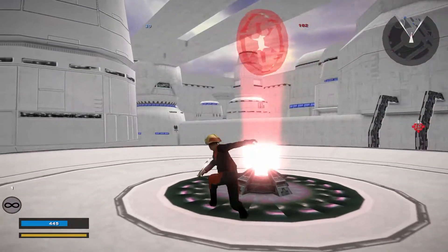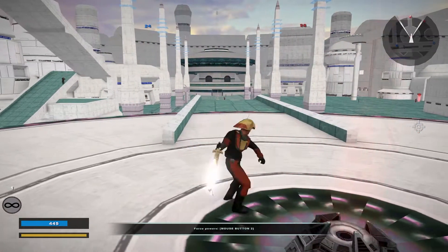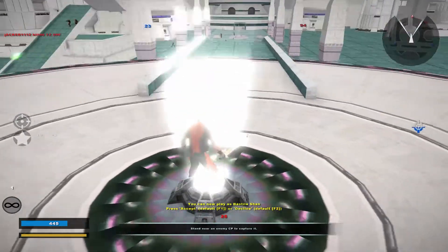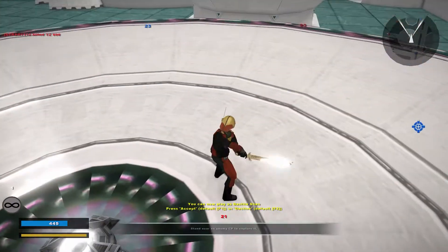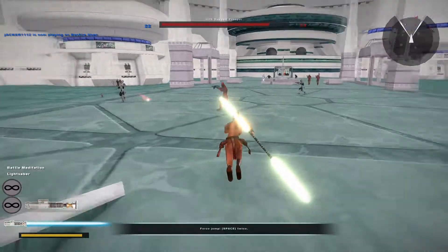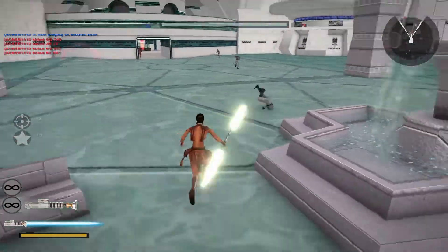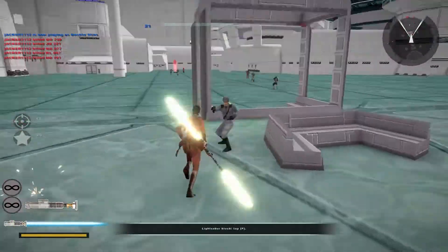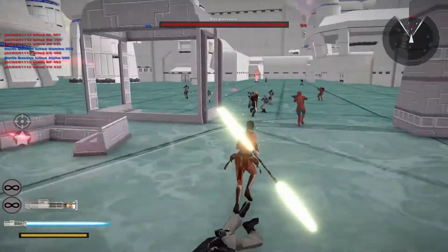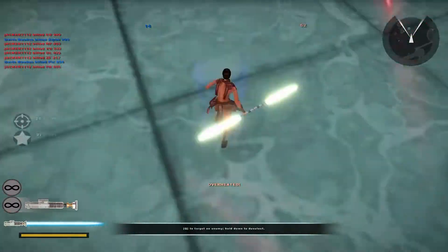Maybe I'll actually try to capture this post for the first time ever. I'll play as Bastila next. Enemy reinforcements are declining. Yeesh, that model - the forehead - we're just not going to talk about that. Oh, battle meditation! That's a new force power.